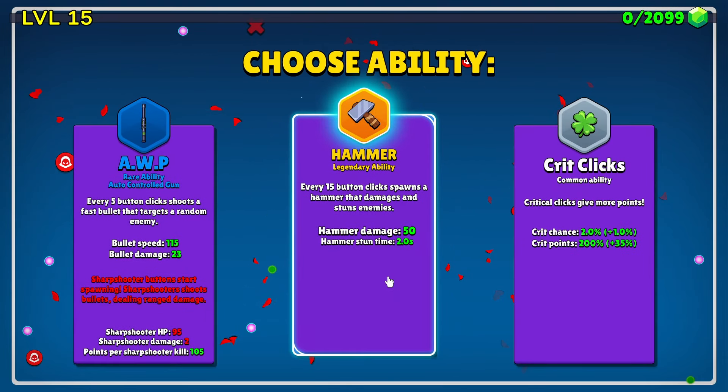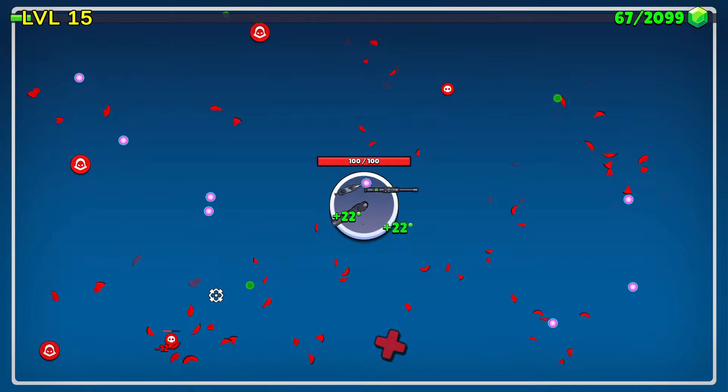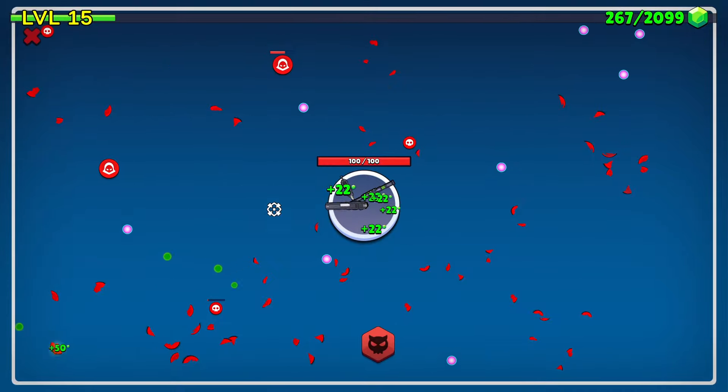An AWP or a hammer? As much as the hammer seems interesting with its legendary ability, I think I'm going to take the AWP — an auto-controlled gun. Every five button clicks shoots a fast bullet that targets a random enemy. I'm a CS player, or I used to be, a long time ago. Almost always hits.